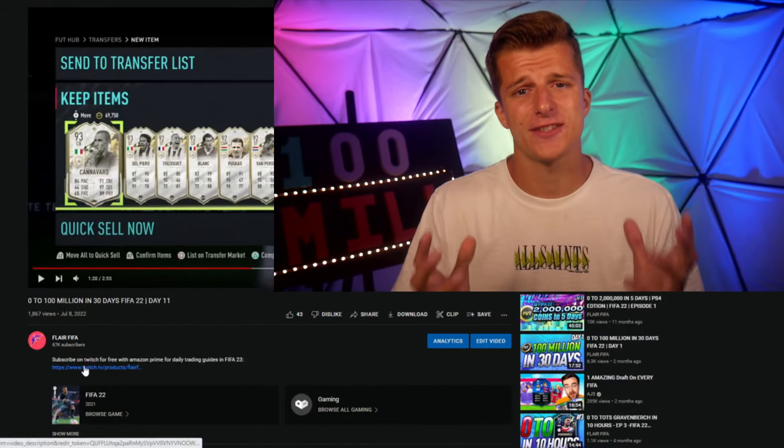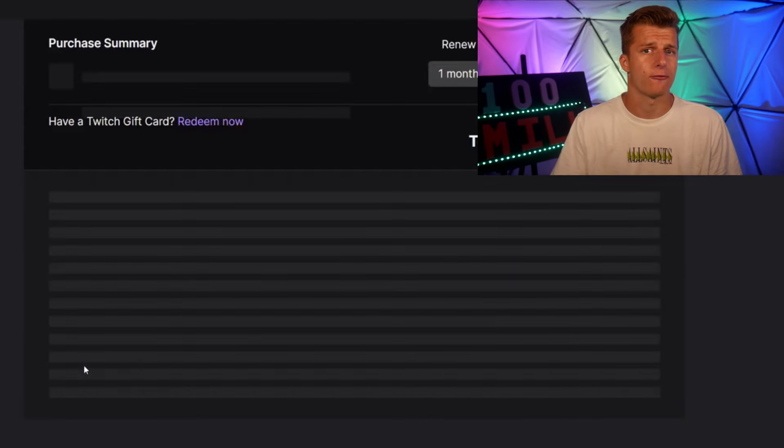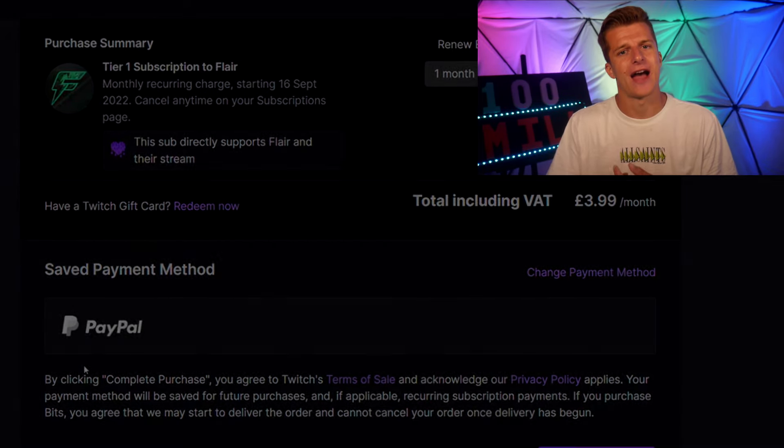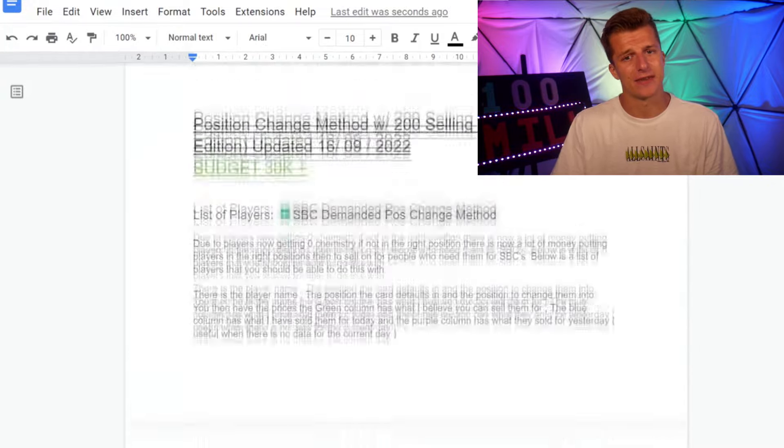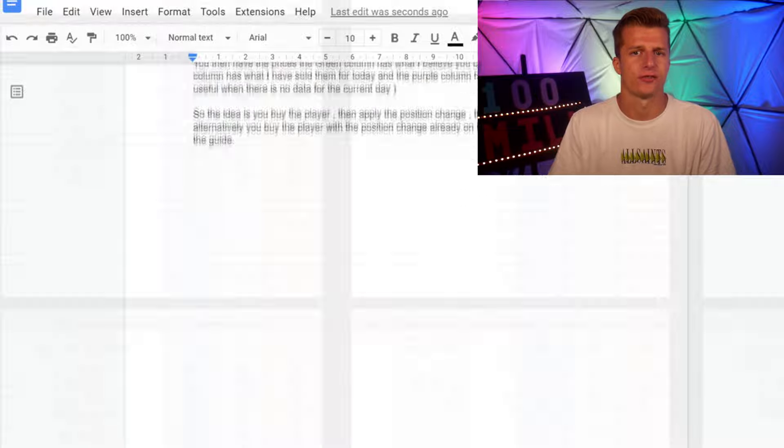Before the video starts, a quick ad on a trading service I offer over on Twitch — the cheapest trading guides out there for just £4, €4, or free with Amazon Prime. You'll receive daily trading and investing guides covering PlayStation, Xbox and PC with an array of methods covering all budgets.